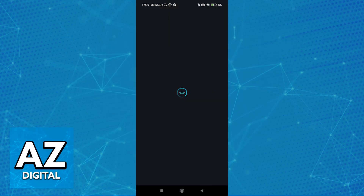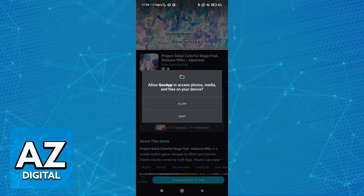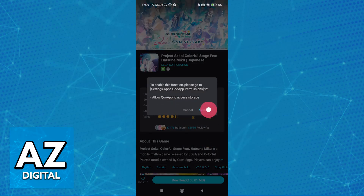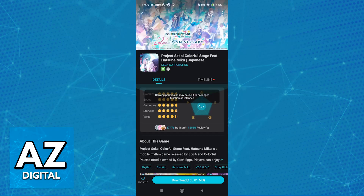Once you are done with the sign-up process, you can use this just like a standard Play Store or App Store. As you can see, we have the game — we can double check that it is the Japanese server, and then we just have to tap download. Once you get in, it is just the same thing as Project Sekai. You get in, you create an account, you save your password at the sign-up prompt, and you will be good to go.